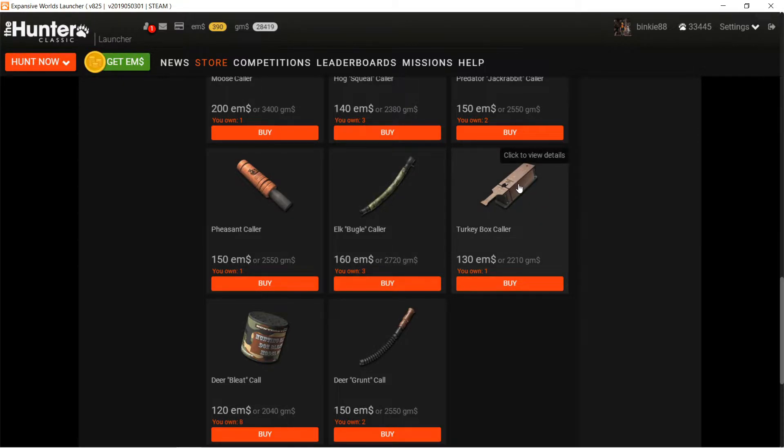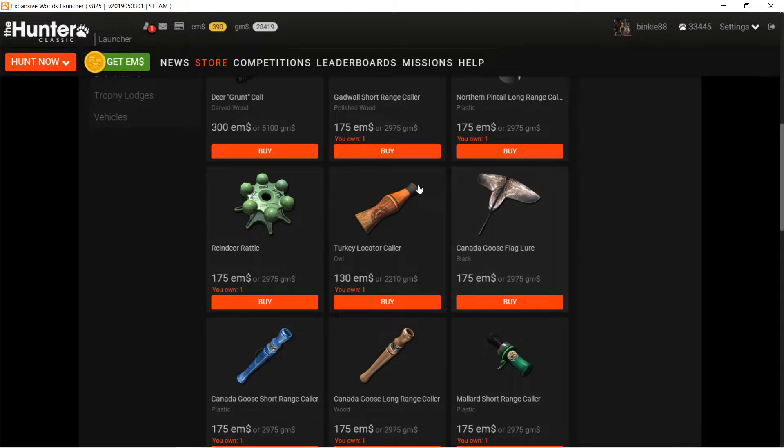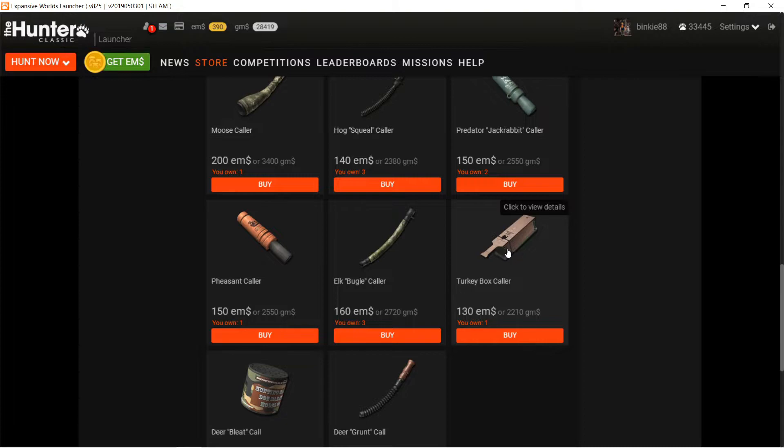The turkey - why not. But similar to the pheasant caller, the turkey locator collar only makes them answer your call. Don't buy that one first - only buy the turkey attractor collar, which is the one that actually calls them in.